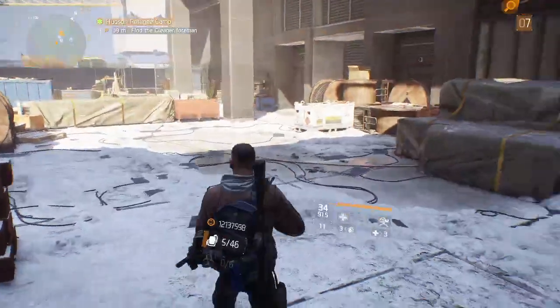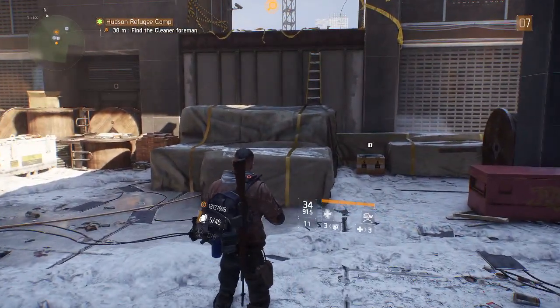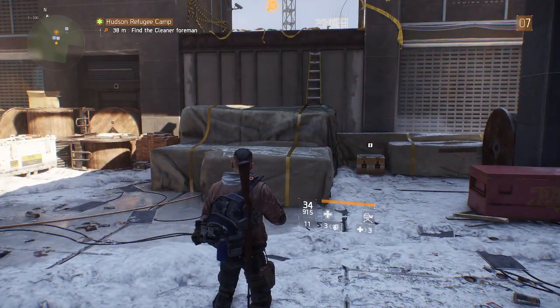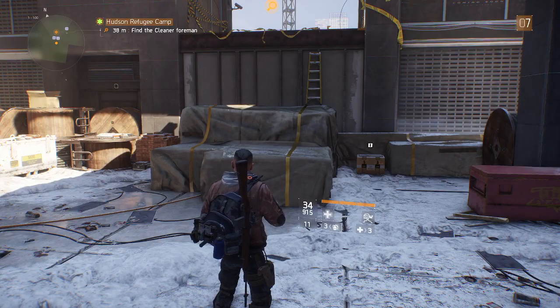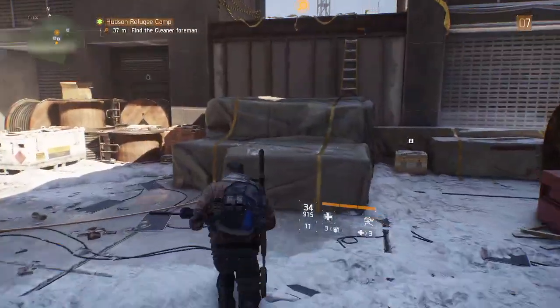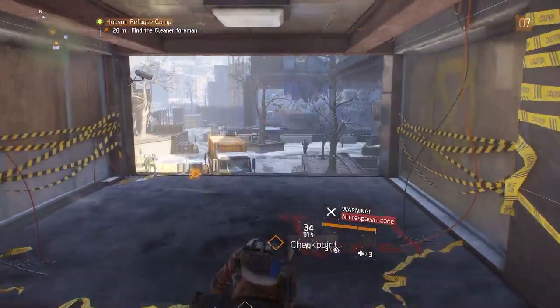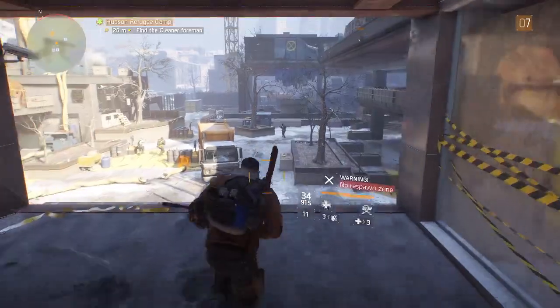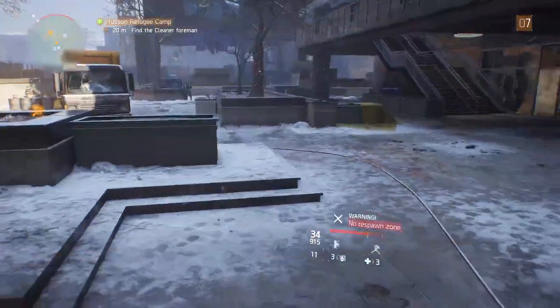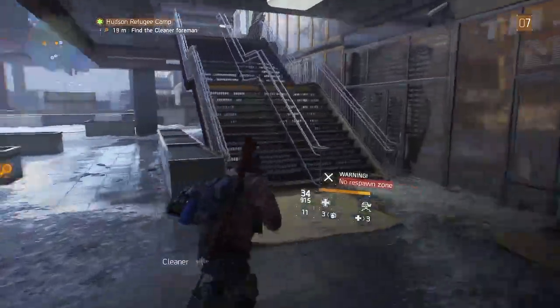When you play this mission on challenging you get three bosses. So that's why during a global event when Hudson Refugee Camp is one of the missions that pops up, everyone runs this mission - three bosses means three hopefully half-decent loot drops. I'm going to jump down here and run up to the top of the stairs.